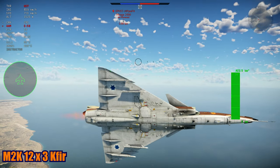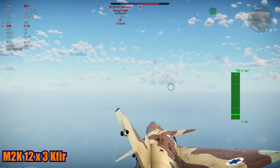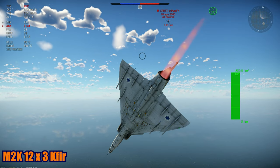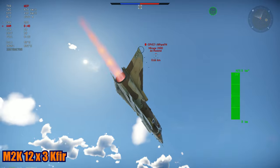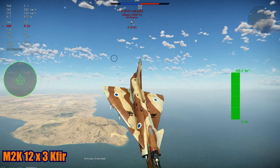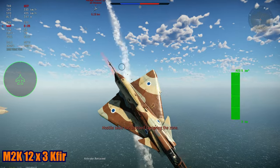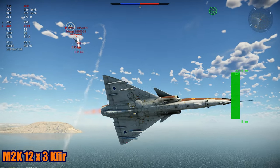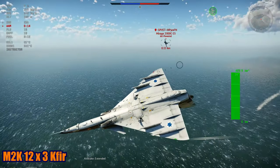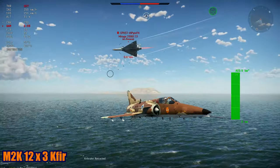The Mirage won four out of the four best-of-five sets that we did, every single one of them. It's just a superior aircraft. I still think we need the Python 3s or AIM-9Ls to make the Kaffir competitive. It doesn't have BVR, no radar, the cannon is tough to use, and there's no proper missile to at least give you a chance — unlike the J-7 for example, which has a very good missile. The Kaffir deserves better missiles. Anyway, I hope you enjoyed — let me know in the comments what you think!